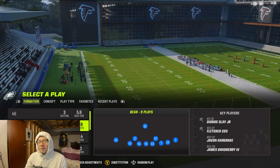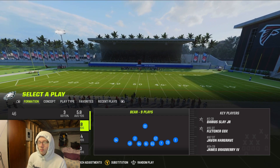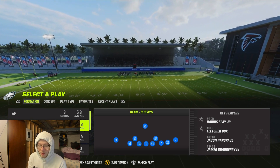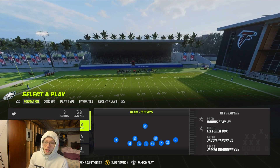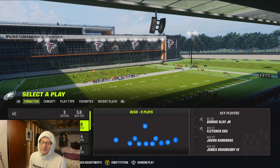What is good y'all — today I'll be showing you guys how to get instant pressure from your defensive line without blitzing anybody. I'm talking about just sending four people minimum, and you will get to the quarterback instantly.